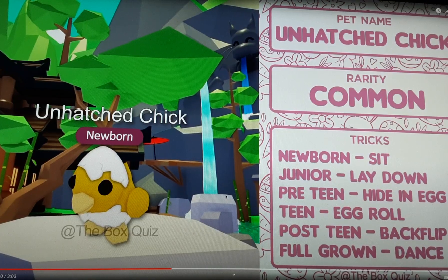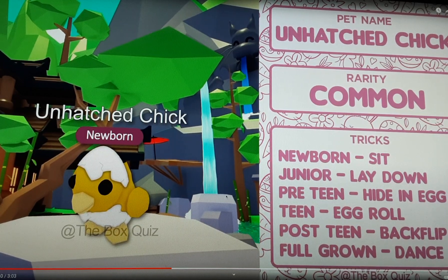Here we have the Unhatched Chick. The rarity for this pet is common. Its tricks will be: newborn — sit; junior — lay down; pre-teen — hiding neck; teen — egg roll; post-teen — backflip; full-grown — dance. It won't know the same tricks as other pets usually have, as you can see here.